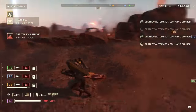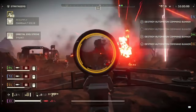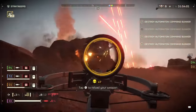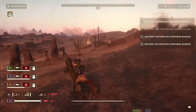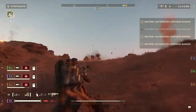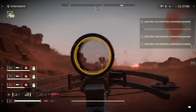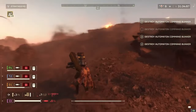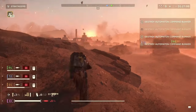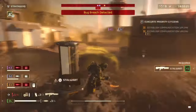Another area where the Crossbow is clearly inferior is in its utility. It's pretty well known that the Explosive Crossbow, which fires explosive bolts, can't destroy bug holes, nor can it open cargo crates — however, it can destroy fabricators for some reason, which makes no sense whatsoever. And looking at accuracy — it wouldn't be realistic to assume a Crossbow fires at the same range as a rifle with minimal projectile drop, but even at fairly close ranges the Crossbow requires you to arc your shots significantly. My bolts move as if they just ate an entire bag of pizza rolls by themselves.